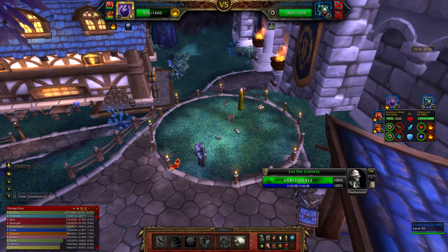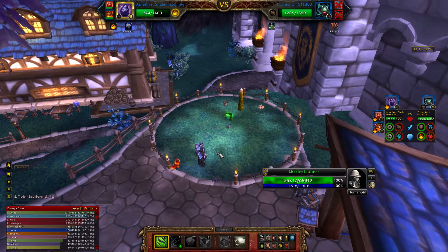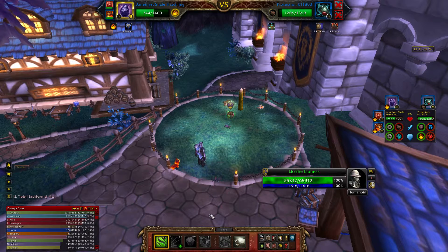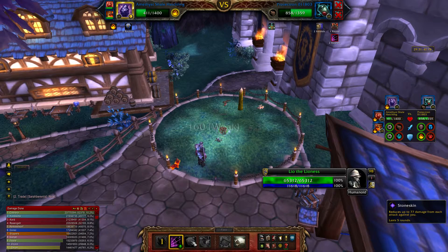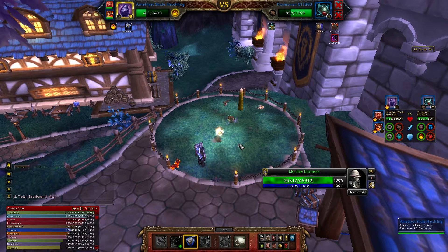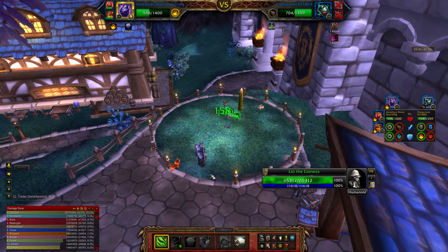The last pet that comes out is almost the same as the first, and you handle it the same way. Leech Life, Sticky Web, keep up Stoneskin — that's pretty much all there is to beating these guys. Just keep cycling: another Leech Life, another Sticky Web, another Leech Life, another Sticky Web.